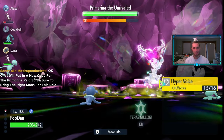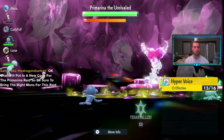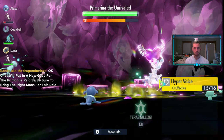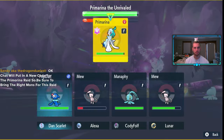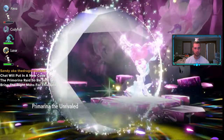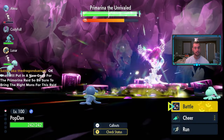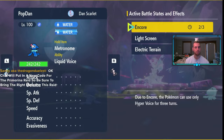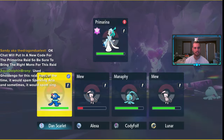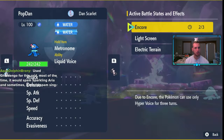We have the Metronome held item and we want to do an Encore — let's check the stats. Okay, healed, no problem. Minus one Special Attack, minus two Special Defense. We got Heart Swapped but there was no Tail Glow, so I'm just going to chill and make sure we do the Tail Glow before the Heart Swap.